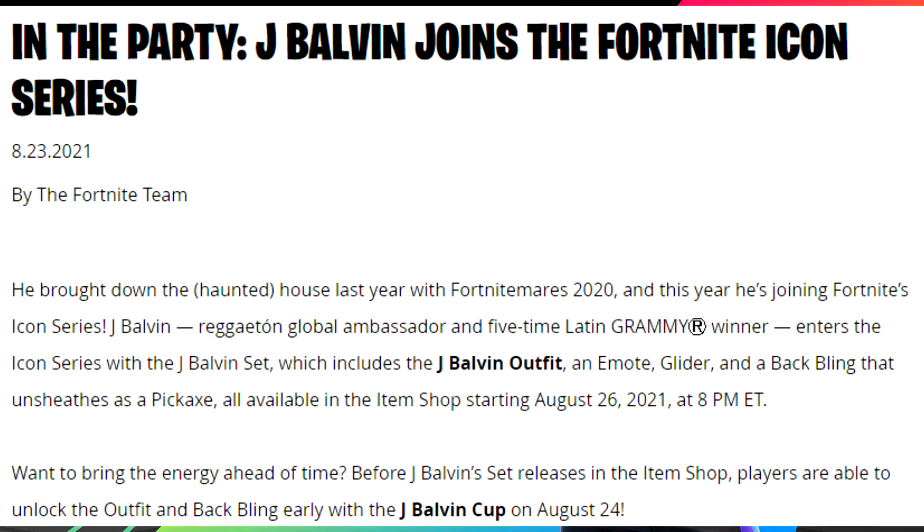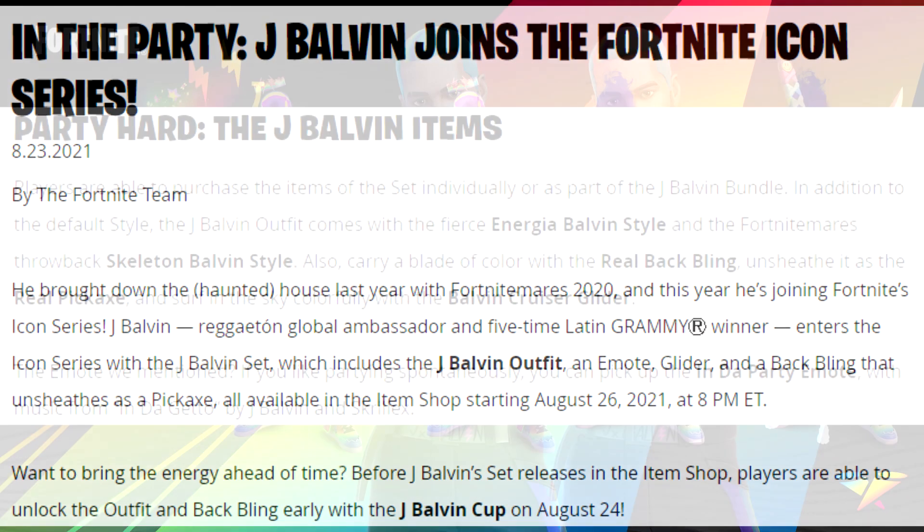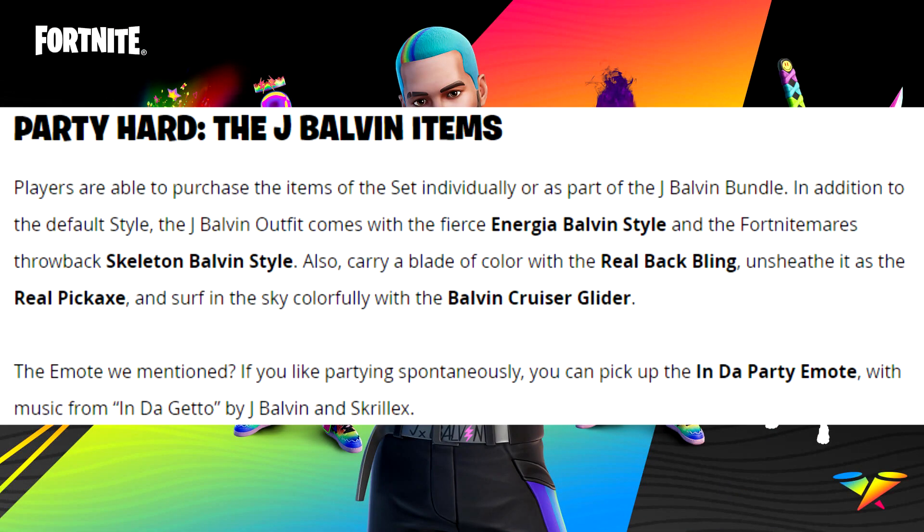Want to bring the energy ahead of time? Before the J Balvin set releases in the item shop, players are able to unlock the outfit and back bling early with the J Balvin Cup on August 24th — but they didn't give us much time to prepare, because that is tomorrow, Tuesday August 24th.